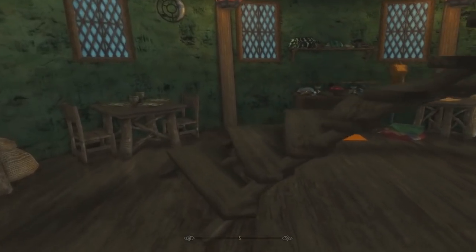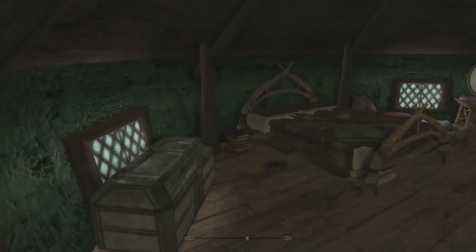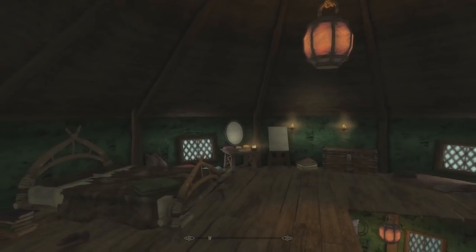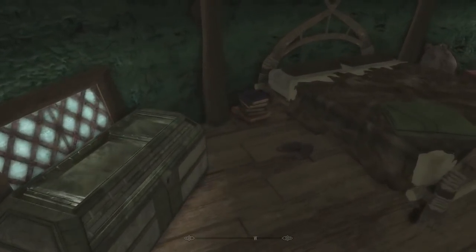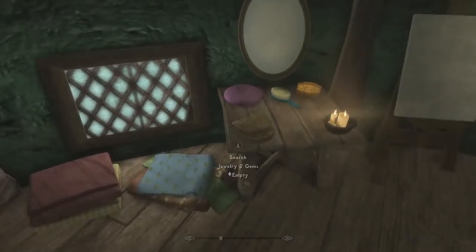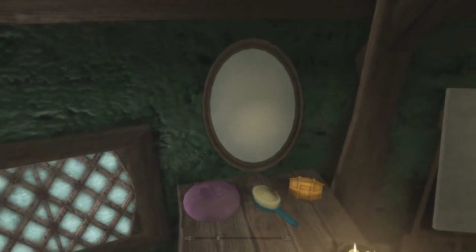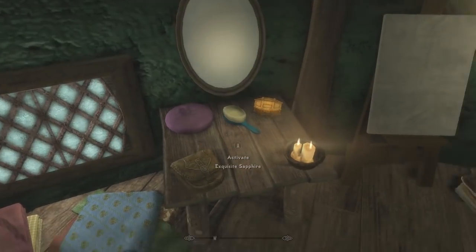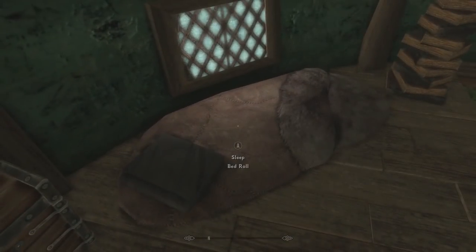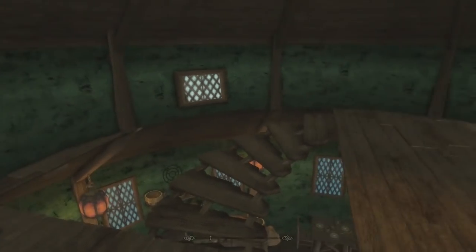Last but not least, we venture up the lovely little swirly staircase to find our bedroom. The bed is in a nice cozy little area — a neat spot to call your own, rest your head, store some weapons, grab some sleep on this comfortable mattress, and store jewelry and gems. There's also storage up here for clothes and armor, as well as a bedroll — I imagine for a follower, if I had to guess.